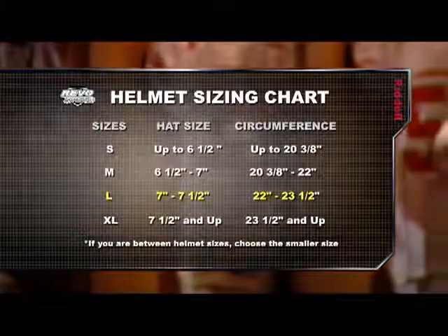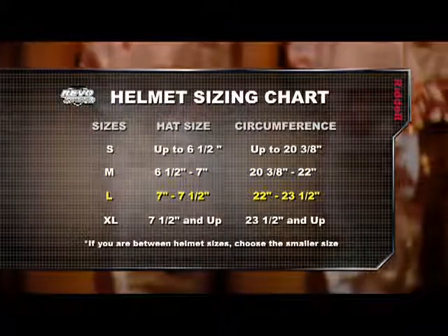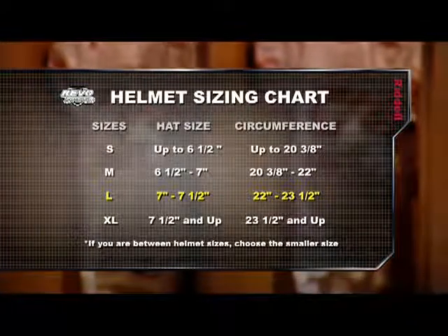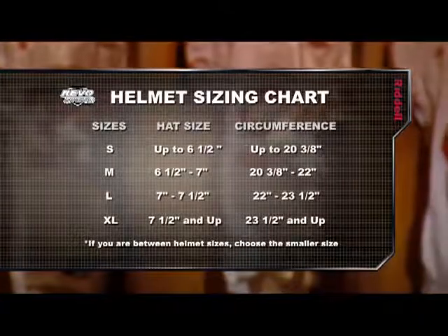A player with a circumference measurement of 22 and seven-eighths inches would require a size large helmet. If a player's circumference measurement falls between helmet sizes, choose the smaller size. Double-checking your measurements will ensure your players get the right fit and the best protection.